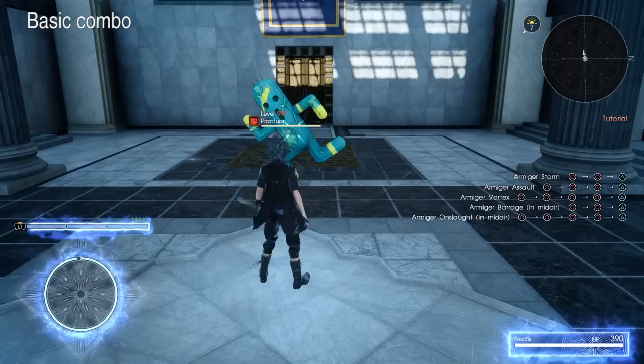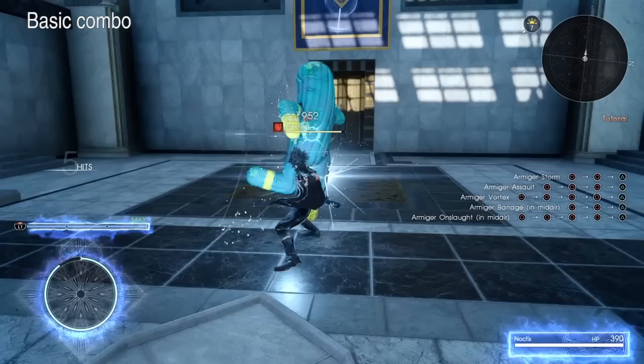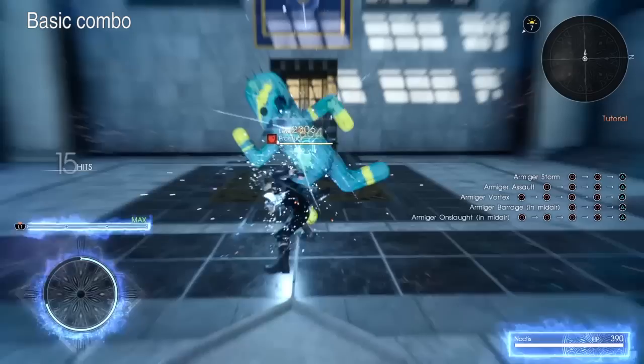This is the basic ground combo for Armature Unleashed. It consists of 4 attacks. First Noctis does a double slash, then he does a slightly different double slash. After that he'll stab the enemy and throw his sword into the air, and finally he'll do a drop attack as the combo finisher. If you just hold circle, Noctis will cycle through these 4 moves.